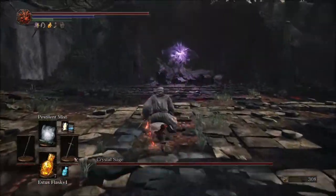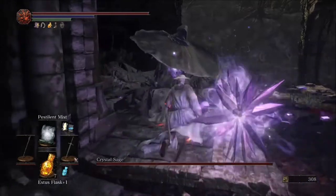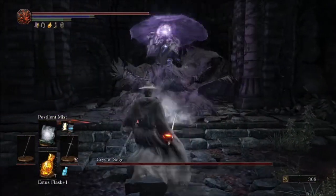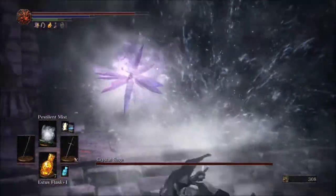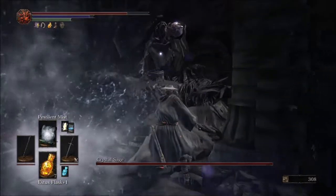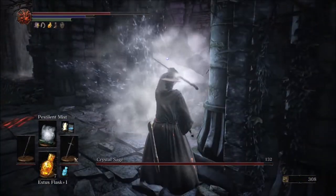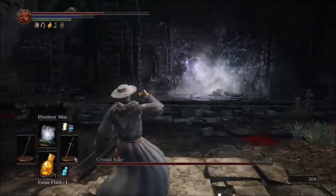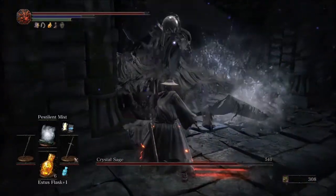First you're going to run up to him, avoid his first attack, and then try to get as close as possible before using your first cast of Pestilent Mist. You're going to want to evade an attack and then repeat that process until you get to second phase. If you feel like you have enough health, you can run into the Pestilent Mist and get a couple of hits in with your sword, but while you're in the mist it does also drain your health, so just use it when you feel good to go.